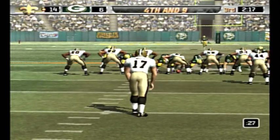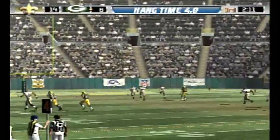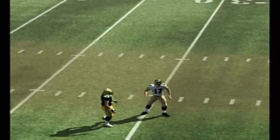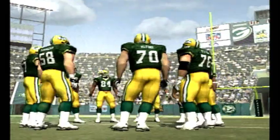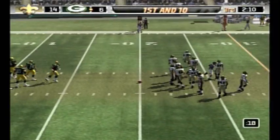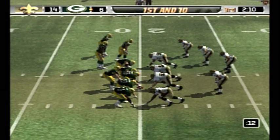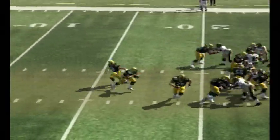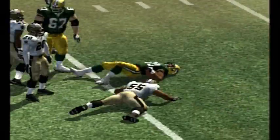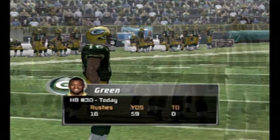The punter heads in again for the third time today — here's the punt and he signals for the fair catch. First and ten. The Pack come out of the bunch formation — handoff to the tailback. Watson with the tackle. This is just the kind of thing they have come to expect from their running game — a very consistent and effective ground attack.